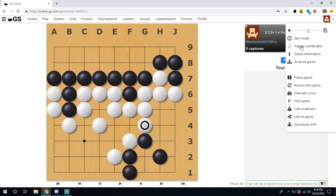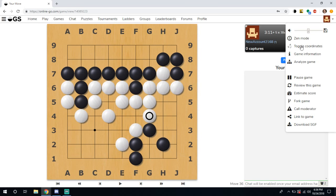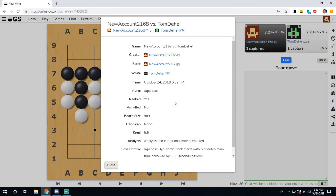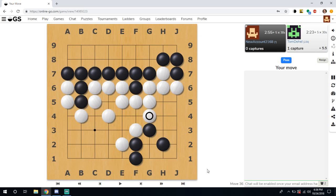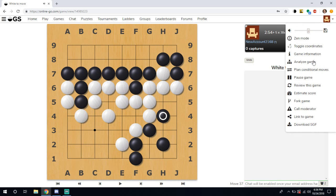Next is Game Information. If you ever want to look at the rules — like what rule set you're using (we are using Japanese rules), who's the creator, the game name, black and white players, the time we played, and all information about the game — it's all right there in Game Information.